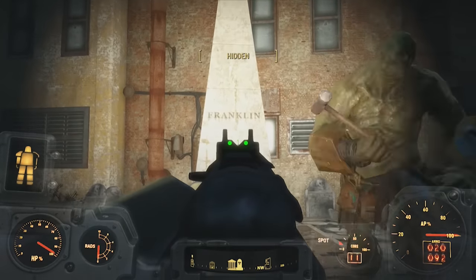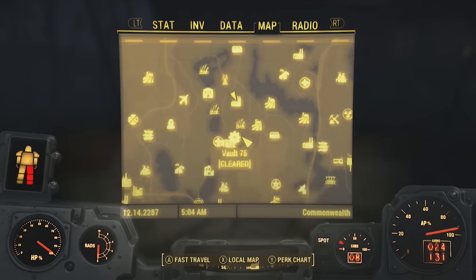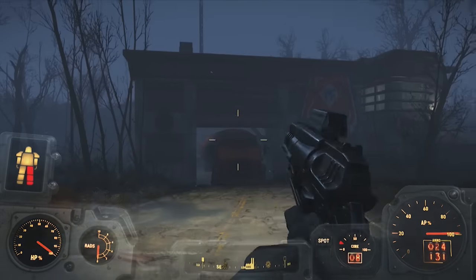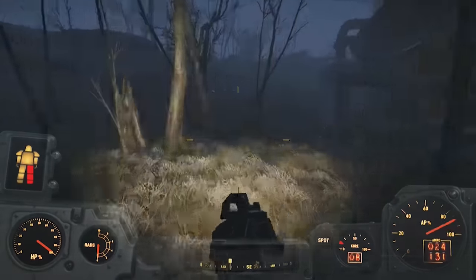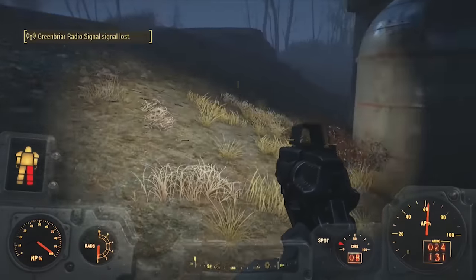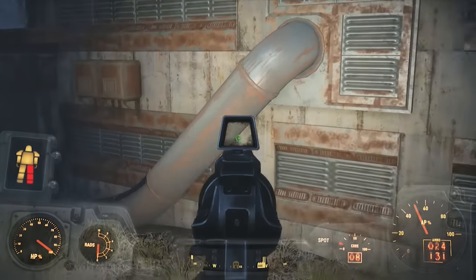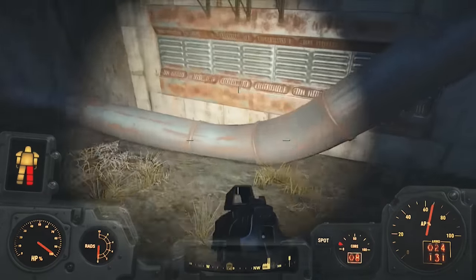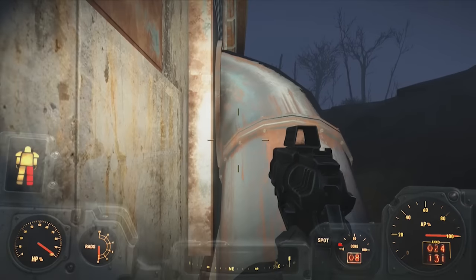So for the next one, we have the Blade Runner easter egg. You want to be by the Mass Fusion Containment Shed, like in the middle part of the map. And you want to be facing the garage and hit left — going left, so it's like on the back of the building. And you're going to come across this little pipe extruding out of the building. You want to hop on that, then hop on that AC unit, and then hop on that little overhang. This took me a while because it's a hard jump to make.